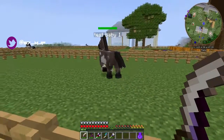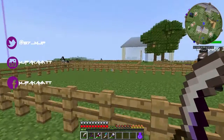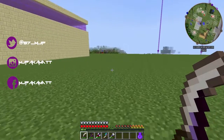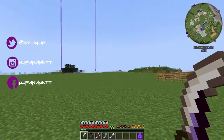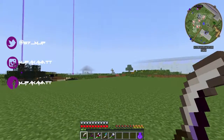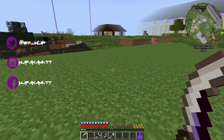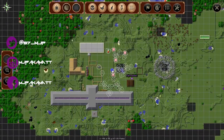This is the baby that came out — I called it Test Baby One. He's kind of a teenager horse right now, still not quite fully grown up. One of the main things we need when we have horses is wheat to feed them, because apparently these horses don't eat straw, they eat wheat. So we need to build a machine that will give us wheat, which means we need to build ourselves a giant farm.